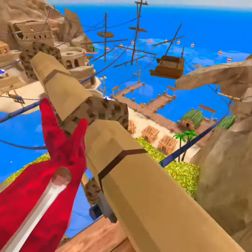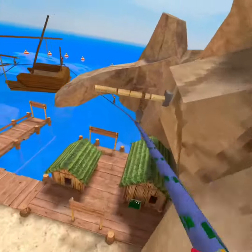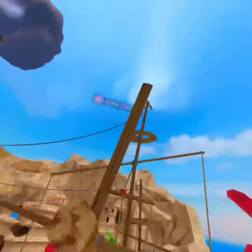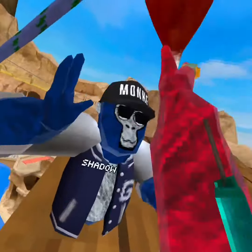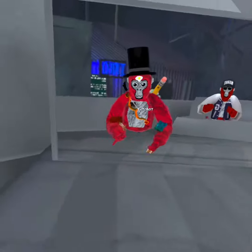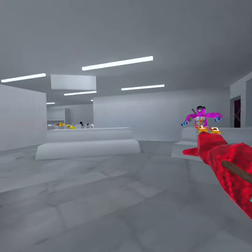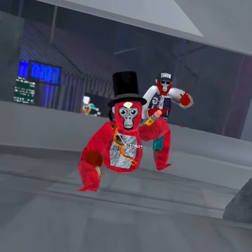All right guys, so the last one is the Boomerang. Watch — come down here, there you go, fling yourself right to the end, right up and there you go. That was the top five best rope trick shots in Gorilla Tag. Please remember to — see ya, bye!